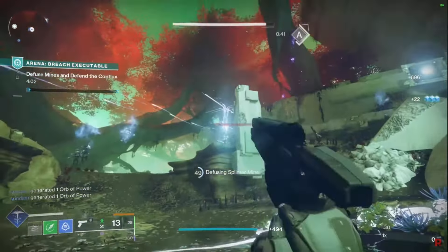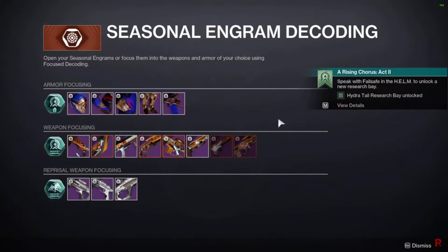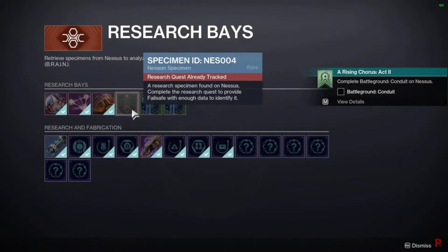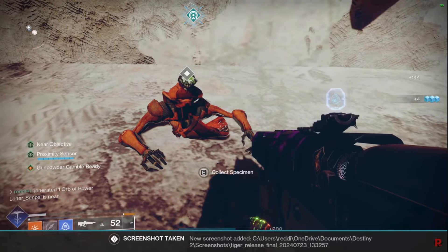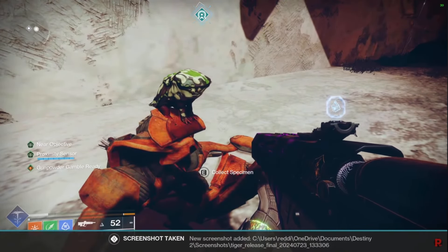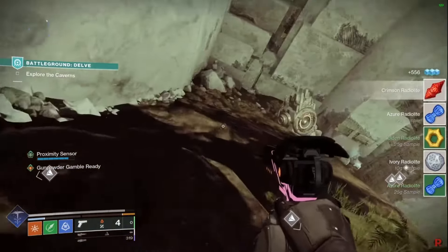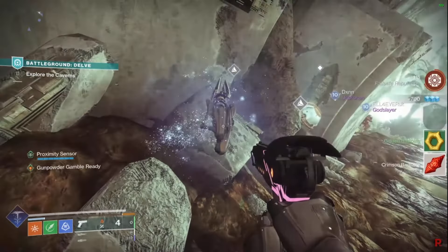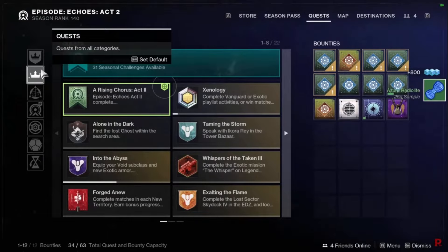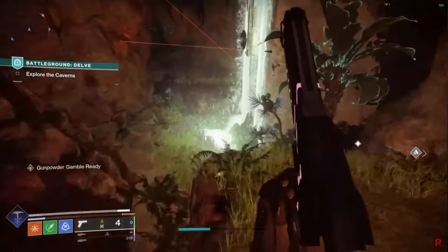Specimen four starts in Act 2, right after you finish the first Battleground, which is Battleground Delve. It's part of the story — you'll talk to Failsafe and get it automatically. Specimen five is located in the middle of Act 2, where you find Captain Jacobson the frog. This one is automatic too — follow the story steps and it leads you there. For specimen six, same as specimen three: after finishing all Act 2 quests, head back to Failsafe, pick up the proximity sensor, and go to any Battleground — you'll find it near the hammers on the left.